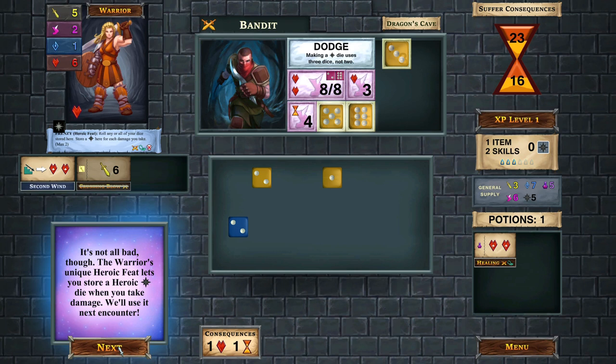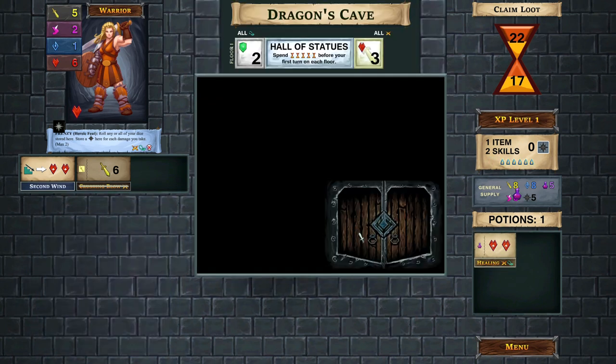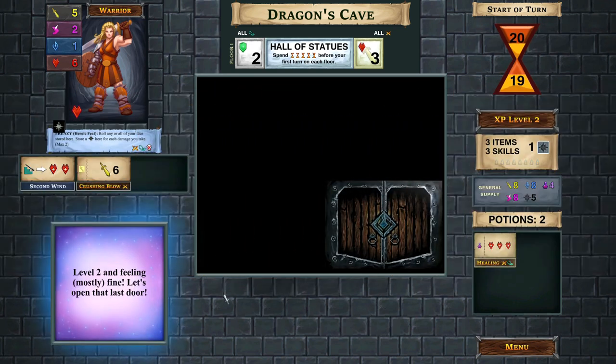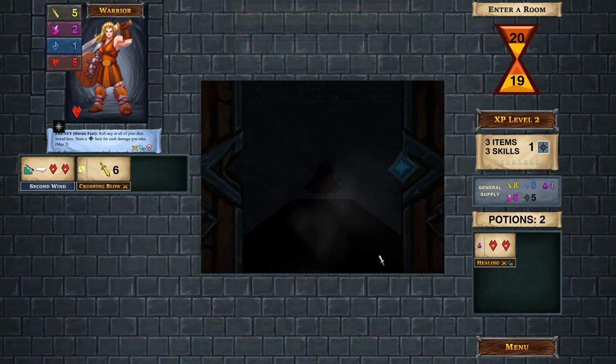The frenzy heroic feat means that because we took damage, we get a black dice ready to go for the next encounter. For loot, let's take the experience - that's just enough to level us up to level two. Now we have access to three items and three skills, we've added one black dice to the mix, and we gained an extra potion for reaching level two.